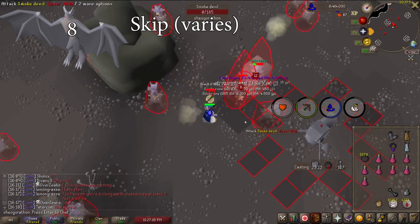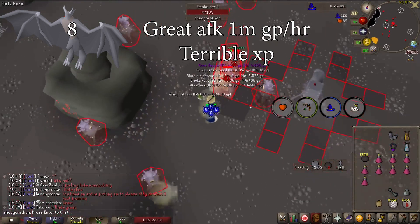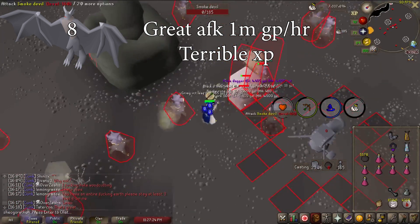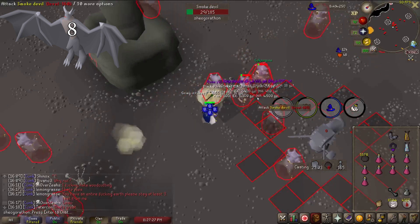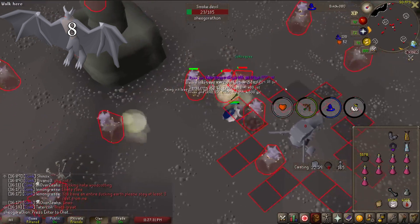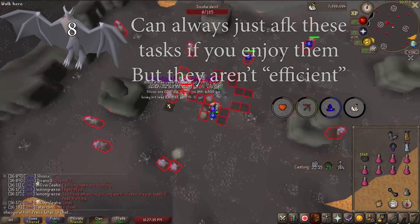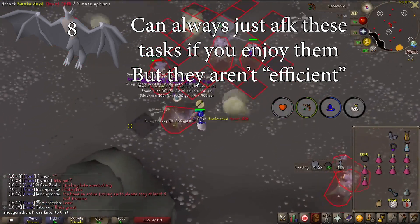Gargoyles are a skip task as of recently for my account. Early on in an account these are amazing AFK money, but they're really terrible XP an hour. For an account with gear and stats capable of doing a boss like Vorkath or Zulrah, the 1 mil GP an hour of Gargoyles is simply not worth bothering with anymore, in my opinion. This can be nice to AFK, so don't be ashamed for doing these tasks.